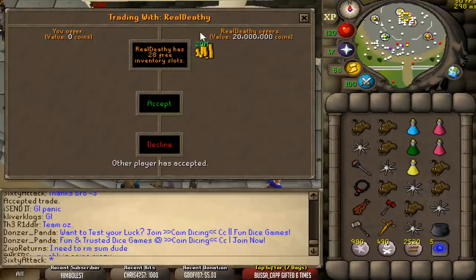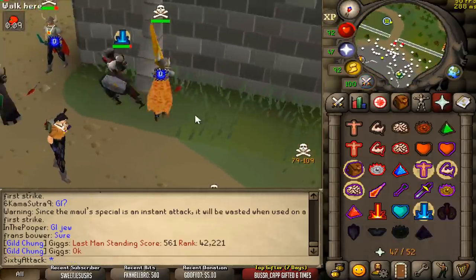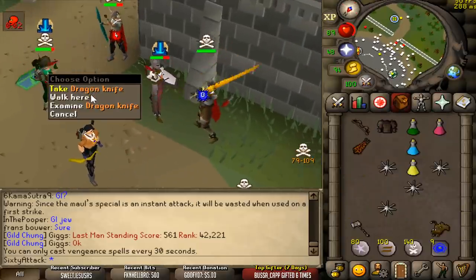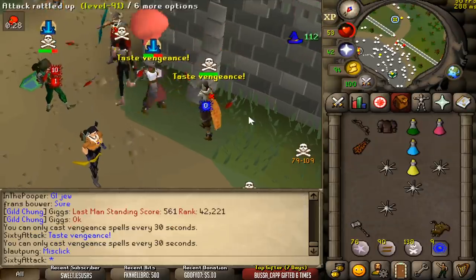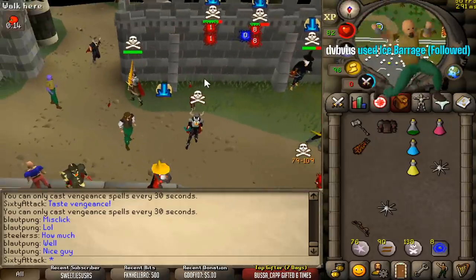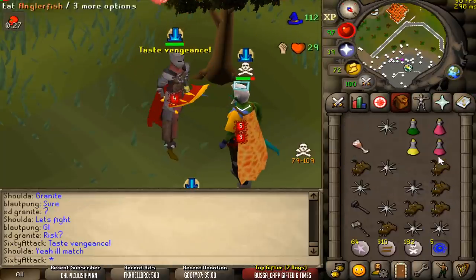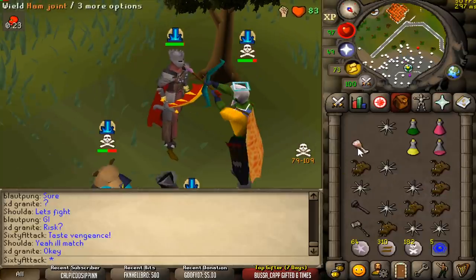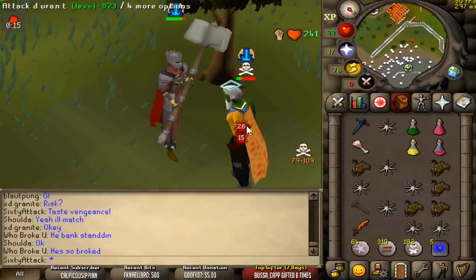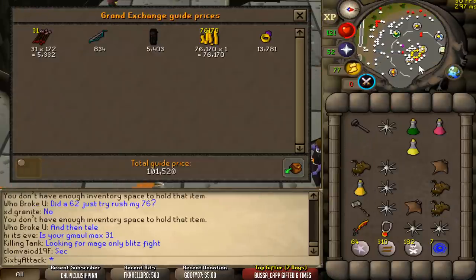Pit swap. Was it a pit swap? It's unfortunate for him. 20 mil from the real Deathly — thank you so much. This guy's donated quite a bit in the past as well. Actual legend, bro. Thank you. So what I'm doing is manually making it look like a four-tick weapon when it's not, and then when I spec it's going to be three ticks — it's going to catch him off guard. I still got... that is not how you spec, by the way. Don't watch that. Loot is — no one cares.